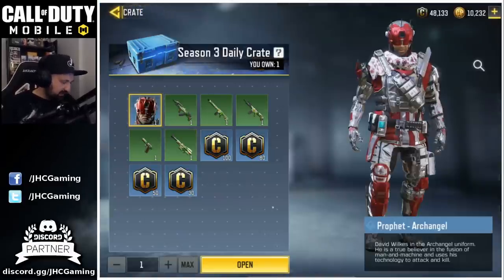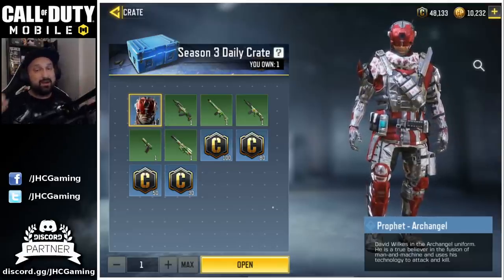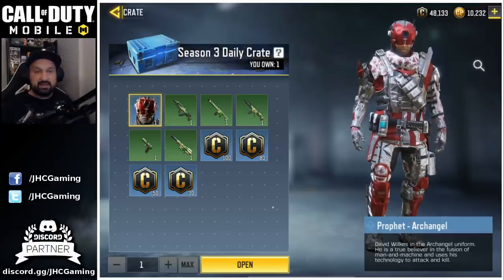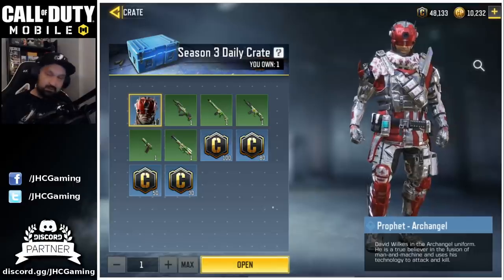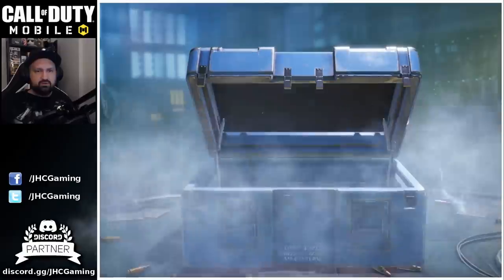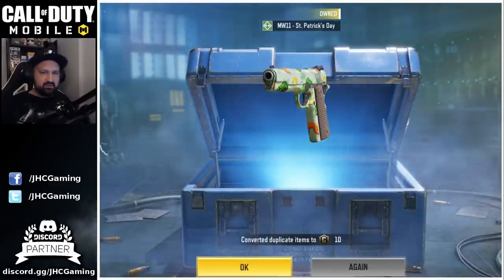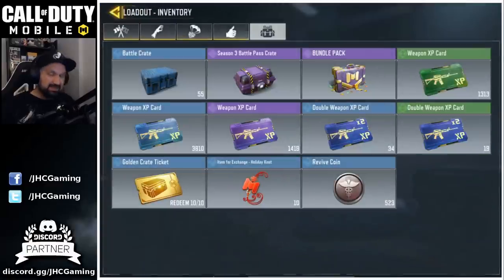Let's go with the daily crate. If you enjoy these crate opening videos, make sure you subscribe to the channel right now — it's totally free and you help me reach my goals. One daily crate — the Prophet Archangel. One of my buddies, Gold Lion, got it like yesterday, so can we get it too? It's the pistol, I love it still, but I have it already. So more credits, 10 more credits.